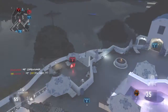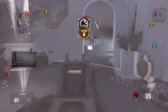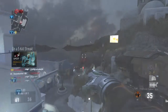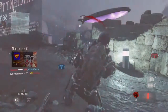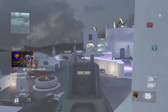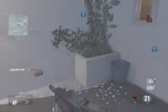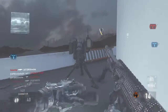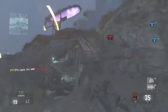Enemy care package incoming. Securing B. Losing Charlie. Lost C. B secure. Enemy has Charlie. Enemy UAV online. Enemy UAV above.